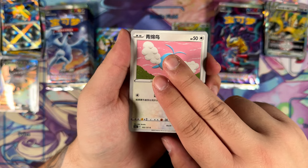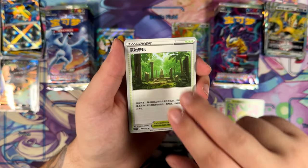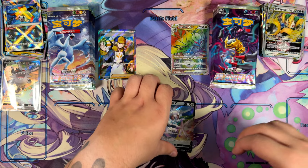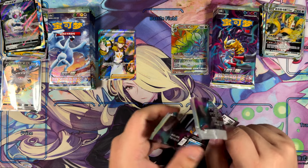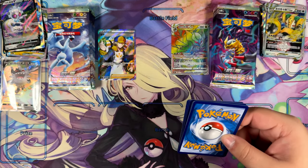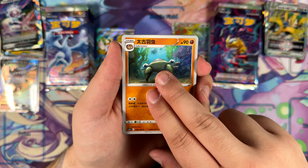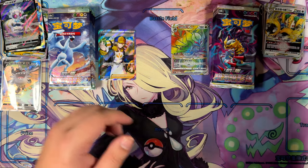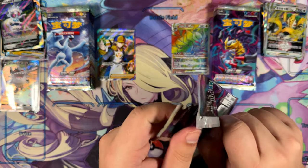Two alternate arts and a full art trainer. I think the only way the Giratina side can pull it back would be by pulling the cover Pokémon in alternate art form — the Giratina, of course. So far though, I've had a lot of fun with this opening; this was one of my better ones, for sure. Two alternate arts — are you kidding me? I did pull two Special Illustration Rares in my last video, but the alternate arts are just something special, man. They feel a little bit more special than the Special Illustration Rares.